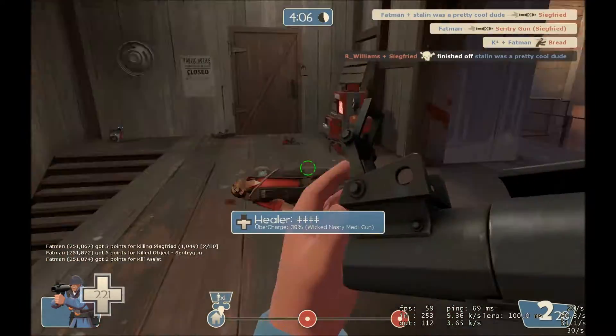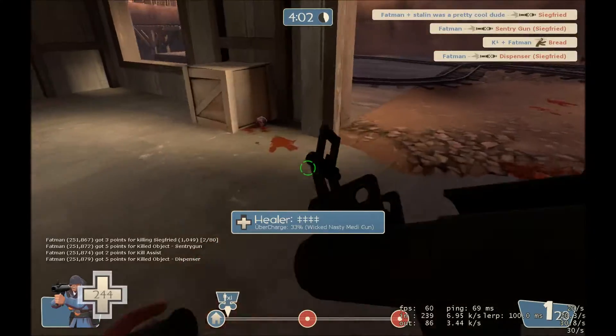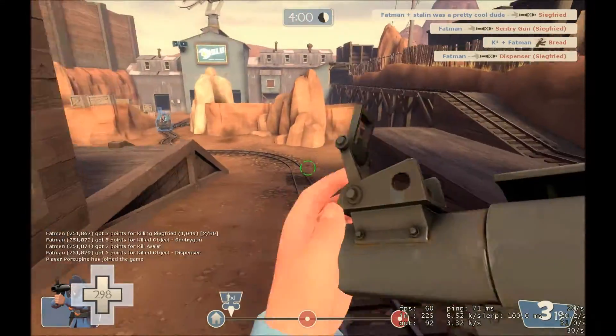Soldier is really good for taking out sentry gun positions because, as you saw, I could just hit the engineer and hit his gun at the same time with splash damage. Alright, let's go push the cart.